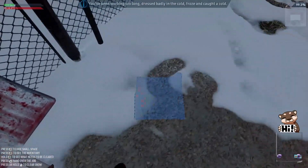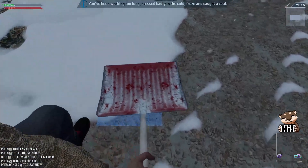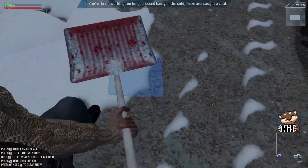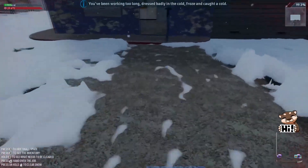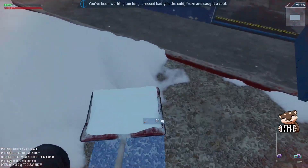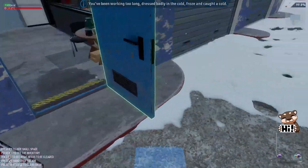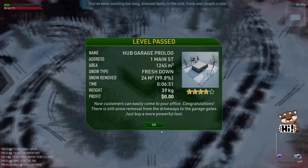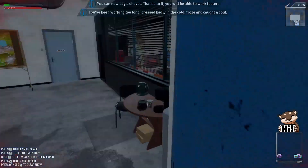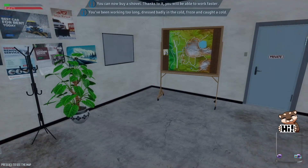The game warns 'dressed badly, cold, frozen quarter cold' — though we note you don't actually get a cold from being cold. Suddenly we have a fever and our temperature is reading very high. We're going to die because of a cold from shoveling snow. Our temperature hits 39.6°C and is rising, which is hilarious and alarming.